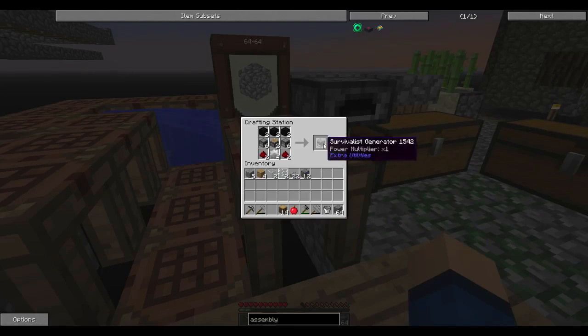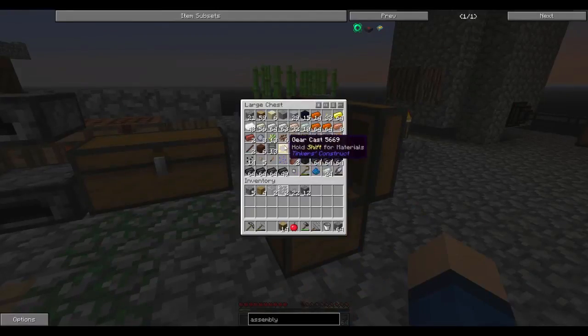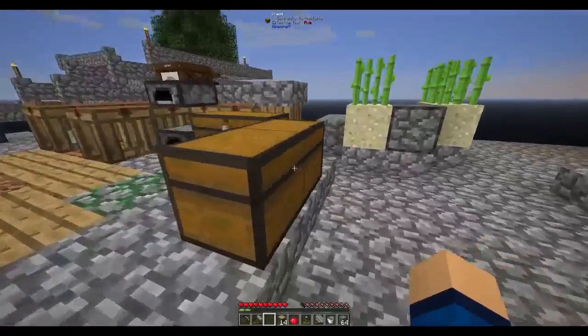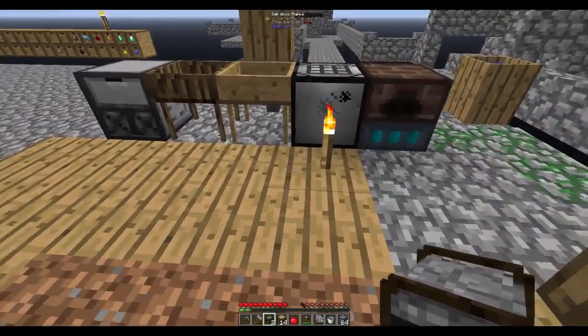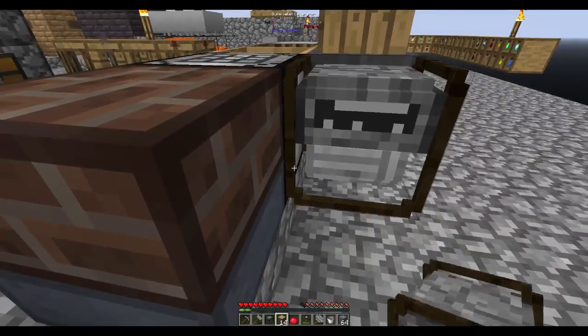I figured out how to make the survivalist generator. I made some iron gears over here from our smeltery. All we needed was a stone gear — we made that last episode. So I'm making at least two survivalist generators. We're going to need a lot of these, to be honest, because they just don't make a lot of power — it's really minimal.